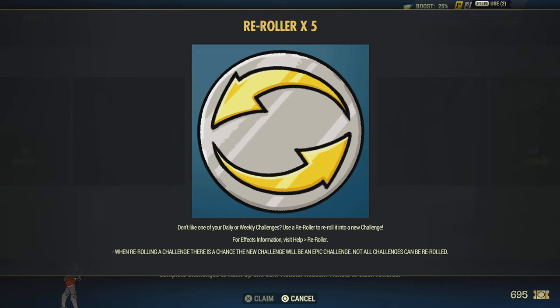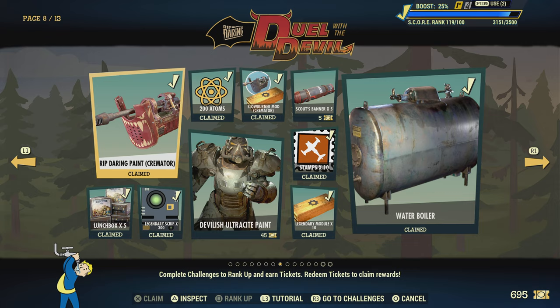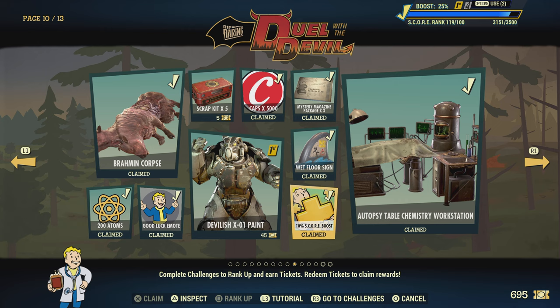I want to talk about the re-rollers as well — they're really going to help you get the scoreboard done fast, and you can use these without having Fallout First. I think it's page 10 where the last score booster is. There are three of them total, so just keep an eye out for them and make sure you're claiming them.